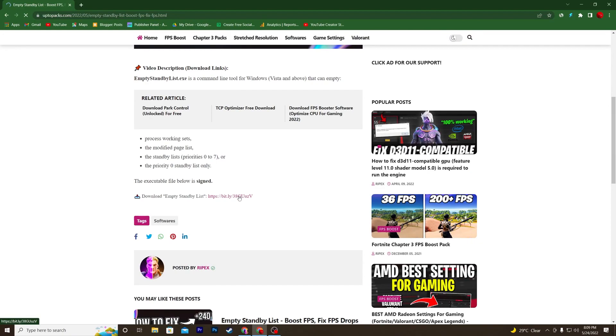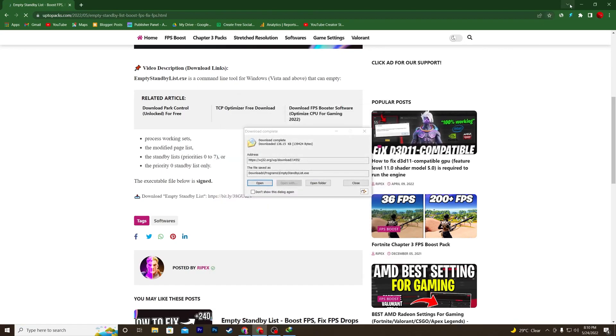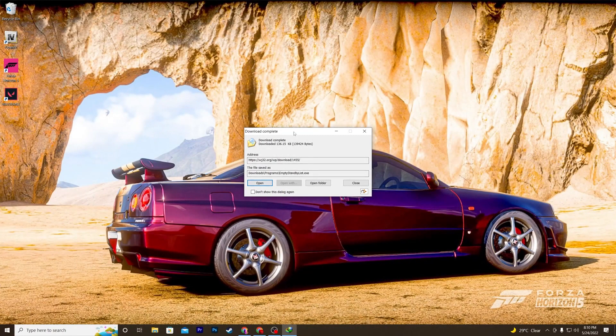Click on the article, scroll all the way down, and here is the button for downloading the Empty Standby List. Simply click on this button — it will take you directly to the download page. Click 'Start Download' and download the software onto your computer.